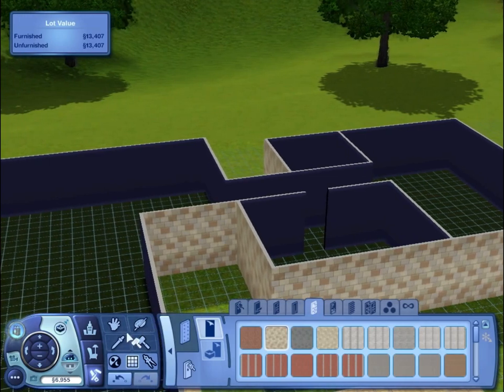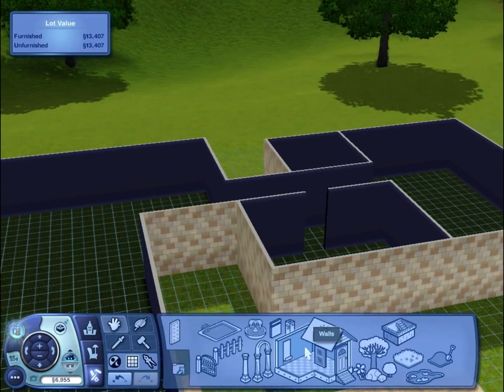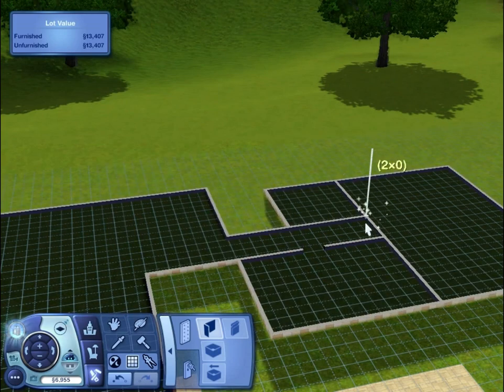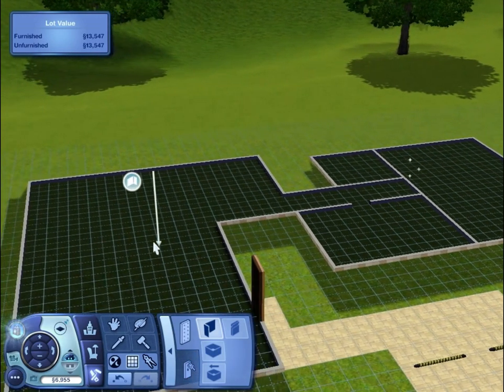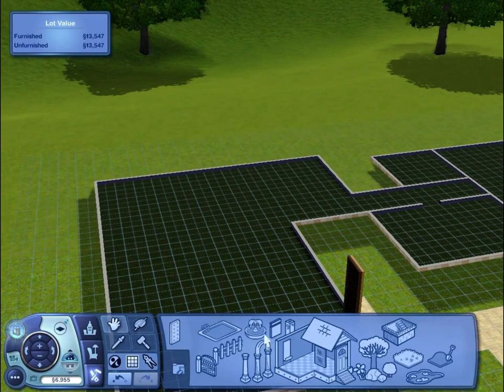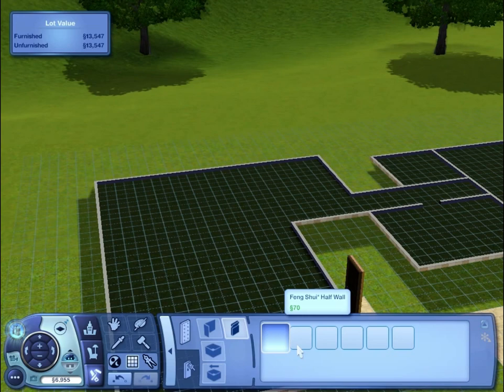We need to jump back to walls real fast and just create the borders for the bedrooms. The kitchen is open plan if I'm not wrong, so half walls are what we want.